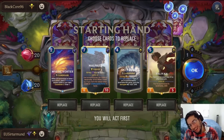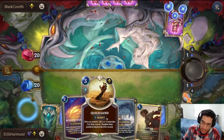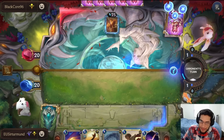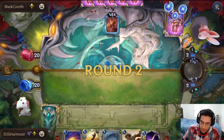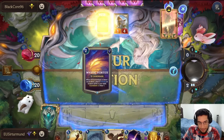This hand is not horrible. I just feel like Malphite is too early. I'm probably not going to get the Malphite done anytime soon. I like the Soul Spire and the Mystic Vortex. Just try to level up Taliyah. Sunburst is not bad. We don't have a turn three play, and that's a problem.